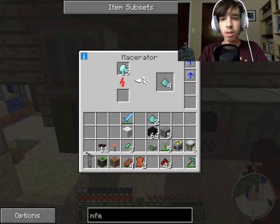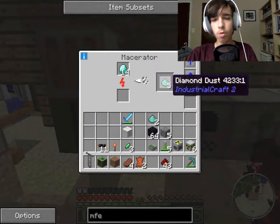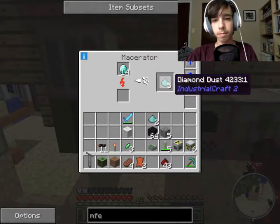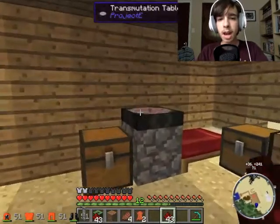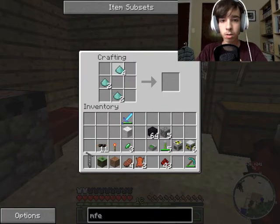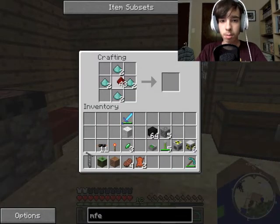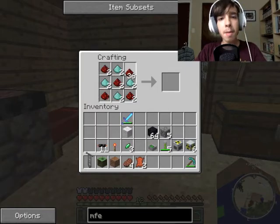We'll wait for it to make two more dust. That'll make our second one — it only needs four now. Let's put these nine diamonds in there. We are going to get our nuclear power going today, I'm happy about that. And we're going to make what's called an LZH condensator, which is one of the coolant cells available.